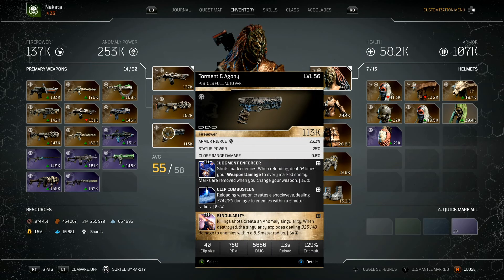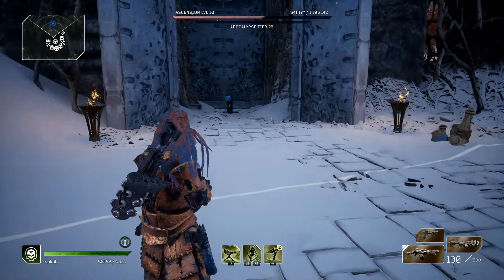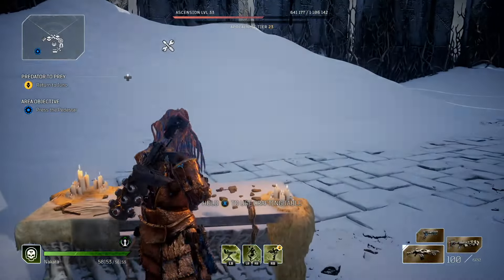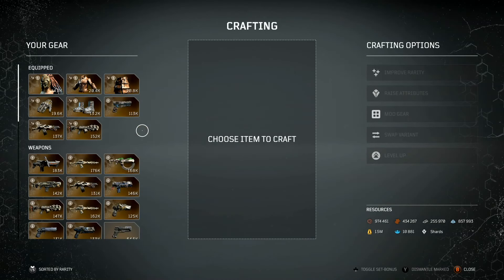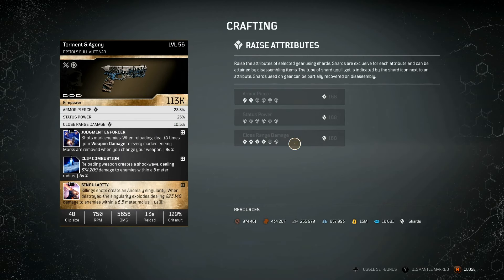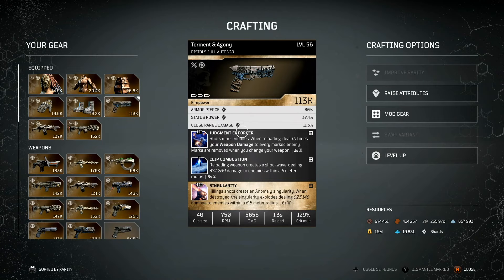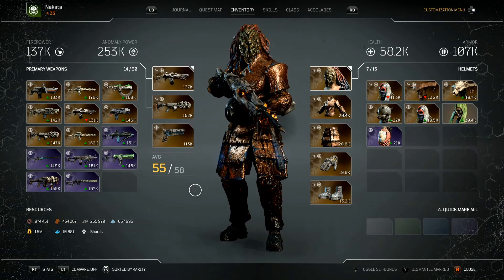The pistol isn't really necessary, but I picked this one because it has status power and close range damage. I need to increase the attributes to maximize this build's potential — we want that status power and close range damage. I bumped status power up to 11.3, boosted another stat to 37, and maxed out armor piercing. The pistol is mainly held for the stats.